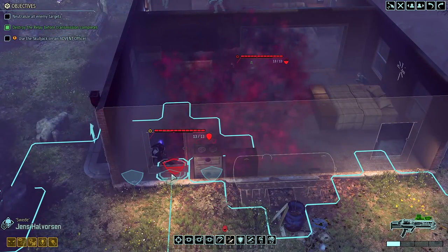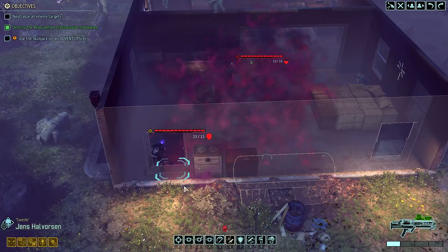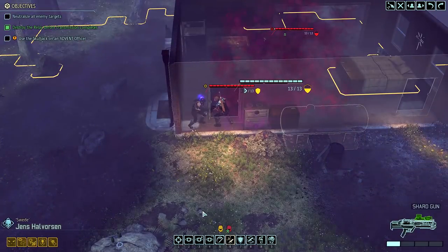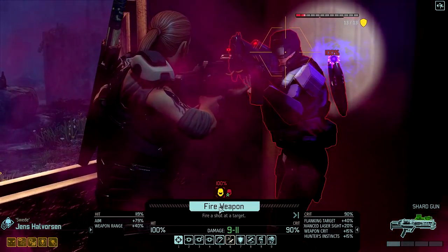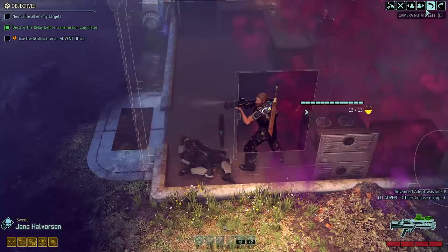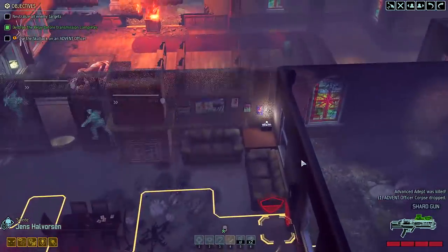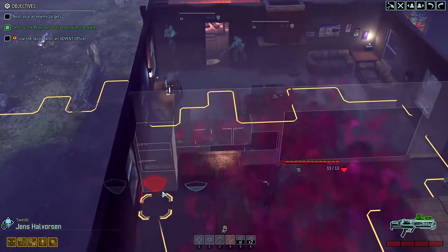Another new item is the Sustaining Sphere. This prevents a soldier from dying and will bring them back with one health the following turn. With everything we've talked about, it won't surprise you to know that campaigns will now be longer — the estimate is that they're going to run 10 to 15 missions more than they currently do. So get ready for the game to become even more of a marathon, especially on Legend.